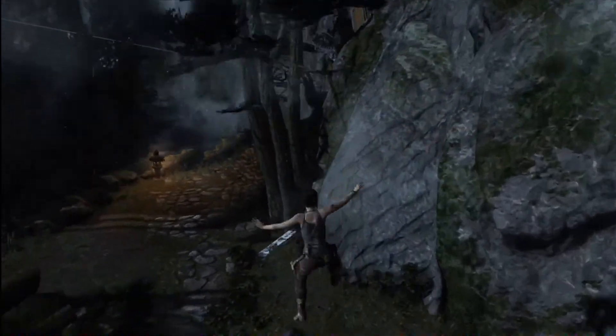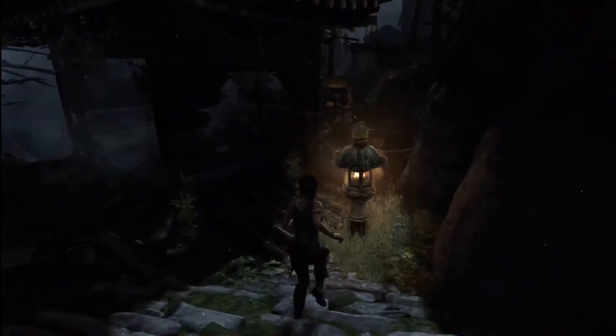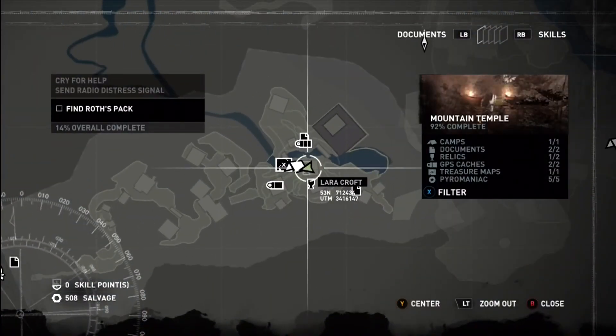Straight after that one is collected, you're going to turn around, come outside, jump off the roof, jump down there, jump down the staircase, and there is your second relic. There is one last map view and you're good to go.